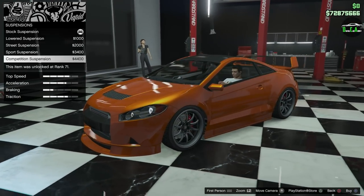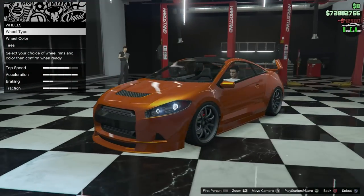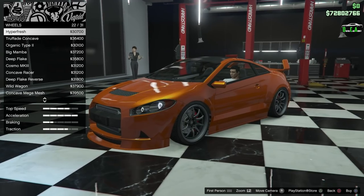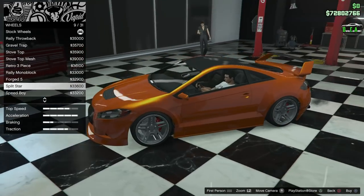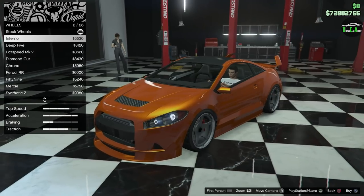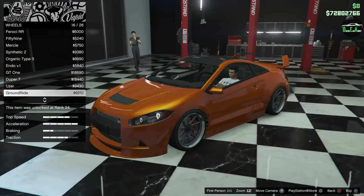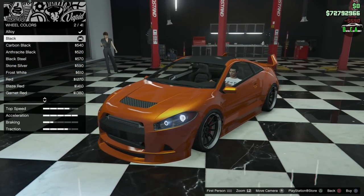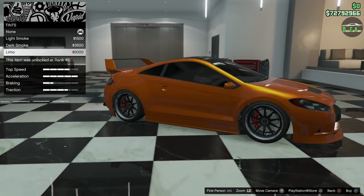Suspension — lowering it all the way, and adding a turbo. For wheels, I'm between two from the track category. The Split Star feels a bit too simple for this build. The other option I was looking at is the Ground Rides, which I think is a really solid wheel for this car — it looks great especially in black, with a nice little chrome lip to accent it. Those wheels are perfect.